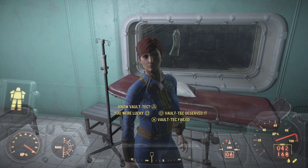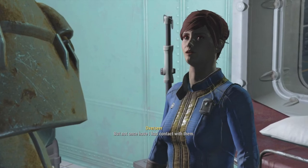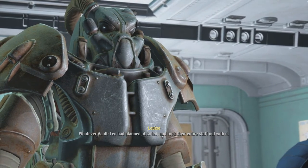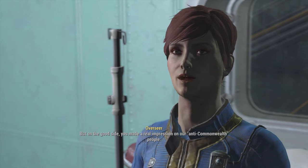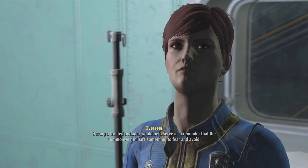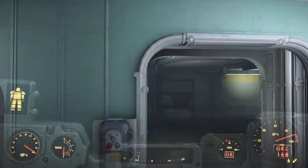The overseer reflects that she had no idea of the dangers Vault-Tec had hidden so close. She never had contact with Vault-Tec, having spent her whole life being grateful for the vault walls. Whatever Vault-Tec had planned failed and took their entire staff out with it. On the bright side, this episode opened the eyes of anti-Commonwealth residents — outsiders really can be trusted. I'm told I'll always be welcome here and that Vault 81 is effectively wrapped up.